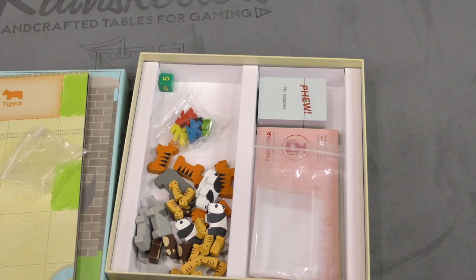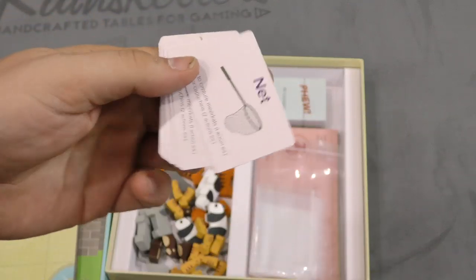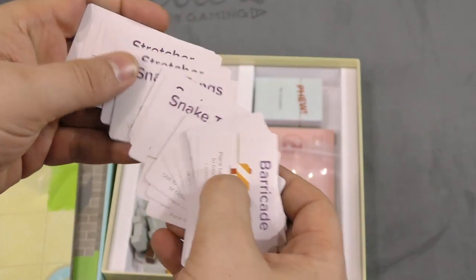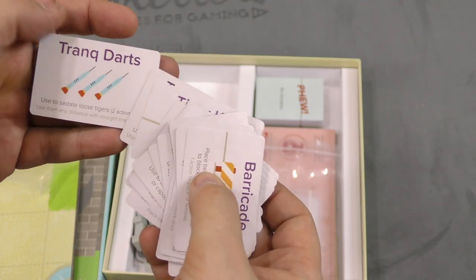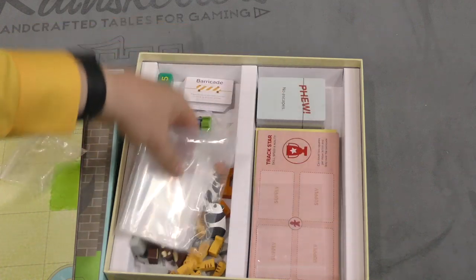Here we have some small supply cards: barricades, elephant key, leashes, nets, snake keys, stretchers, tiger keys, tranq darts. This is pretty neat. Some bags.